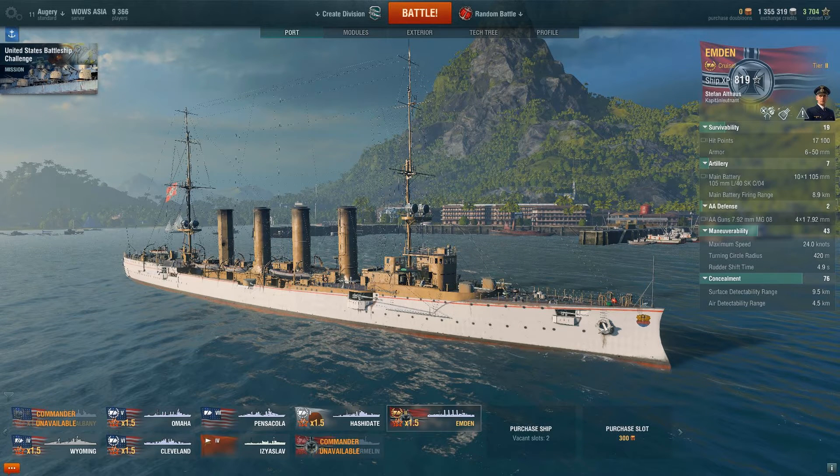In this video I'm going to show you my first ever game in the Emden, which is the Christmas and New Year's ship that Wargaming is giving out for World of Warships. I've unlocked it on the Asian server, where all you have to do to get it is to kill 10 enemy ships. I think it's a bit more complicated to get it on the North American server, but I haven't even started yet.